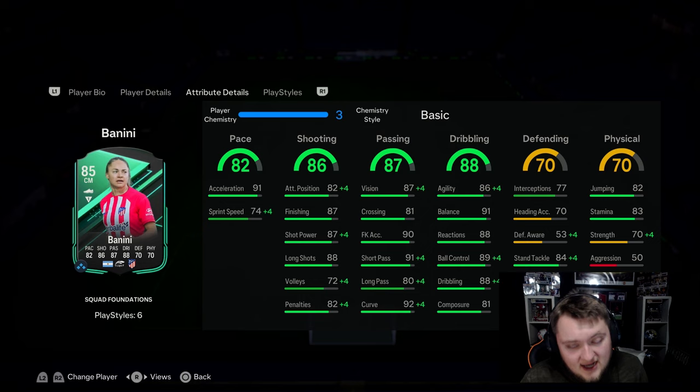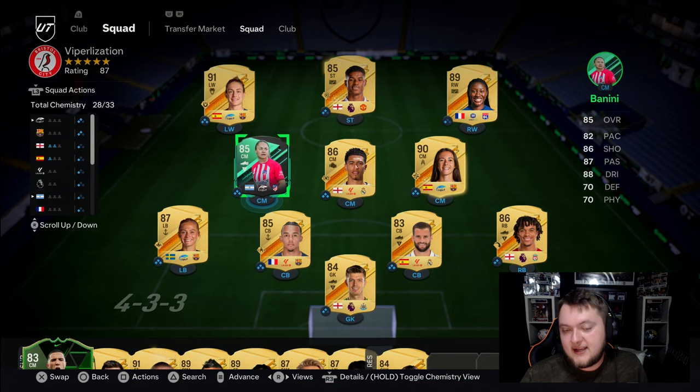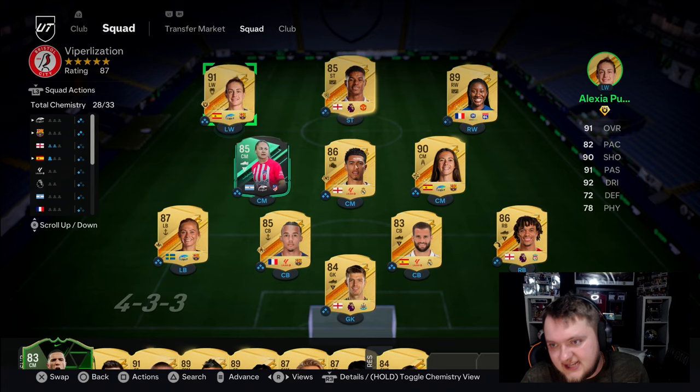Her passing is quite nice with good vision, short pass, crossing, free kick accuracy, and curve. Her dribbling is amazing: 86 agility, 91 balance, 88 reactions, 89 ball control, 88 dribbling, and 81 composure. Defensively it's brought down by the defensive awareness, but she's got okay stand tackle, and her stamina is good as well.